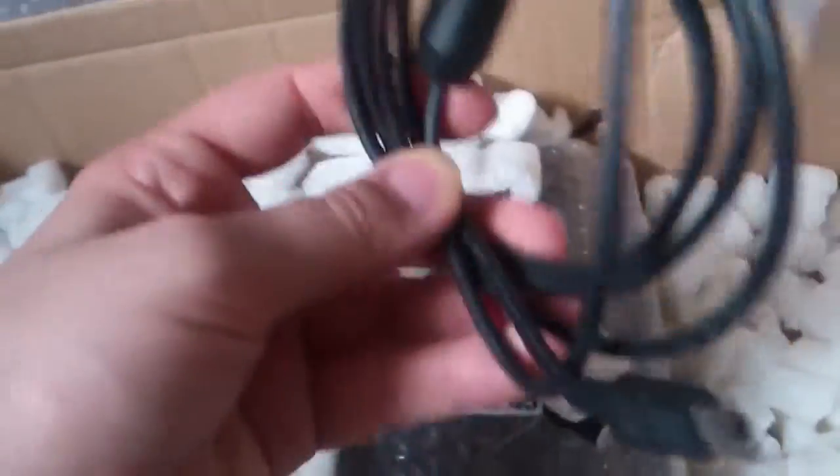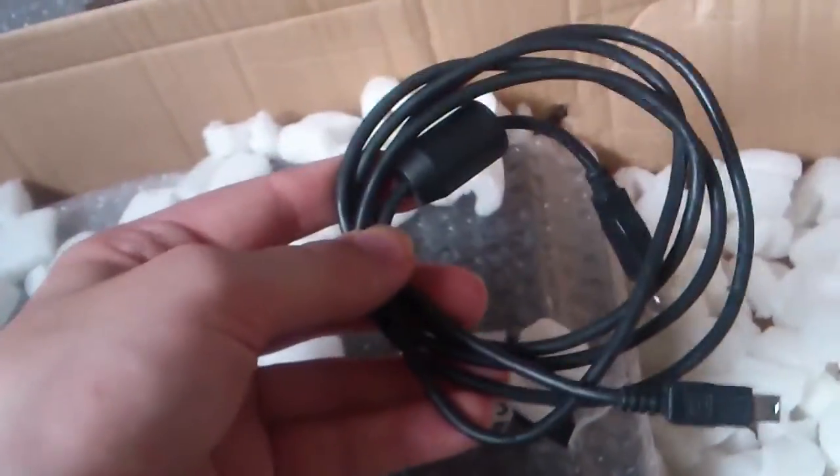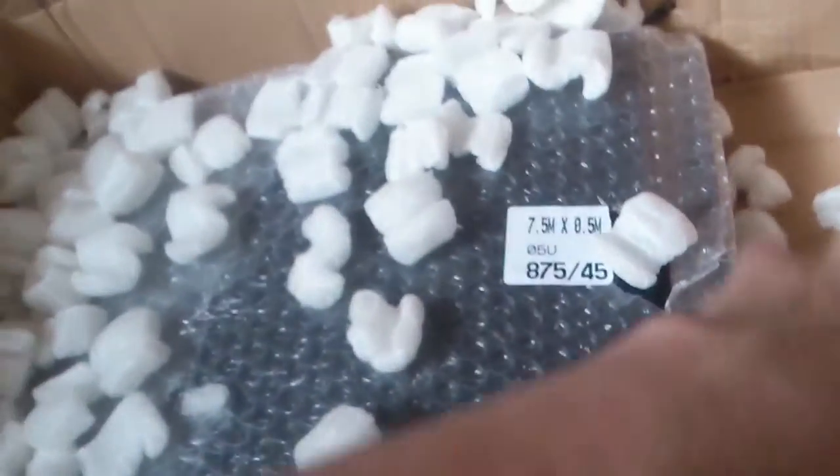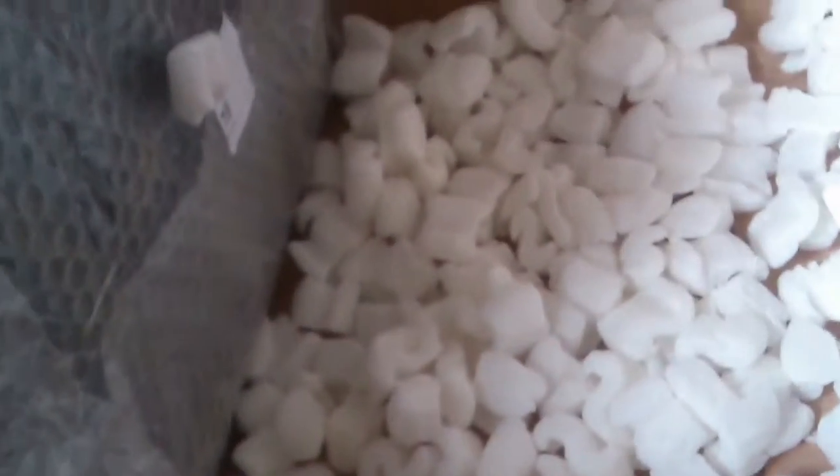There's a controller charging cable as well, which I've already got, so I wasn't too bothered about controllers since I already have two or three. I've also got another control charger. As for HDMI, I don't think there's one included — luckily I've got plenty of my own, but that is one thing that was missing from the bundle.